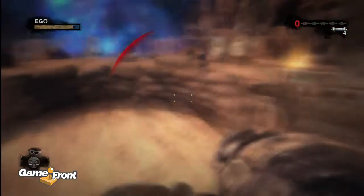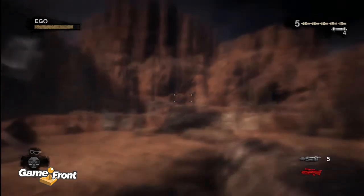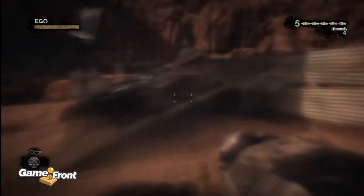This is James from Gamefront with our walkthrough of Duke Nukem Forever. This is part 30 covering the second half of the Highway Battle Part 2. We're on a search for a gas can.